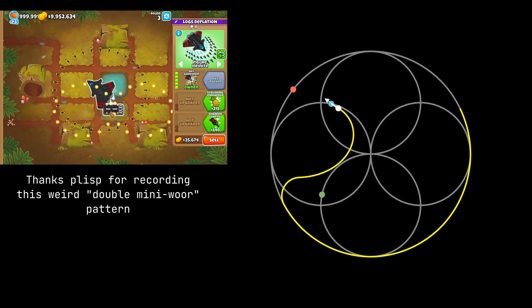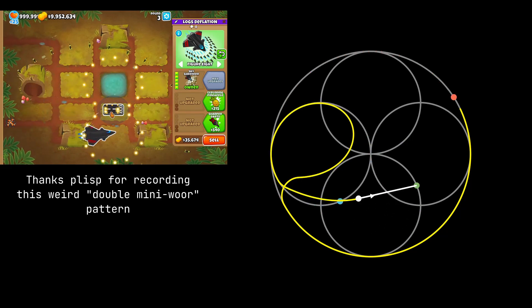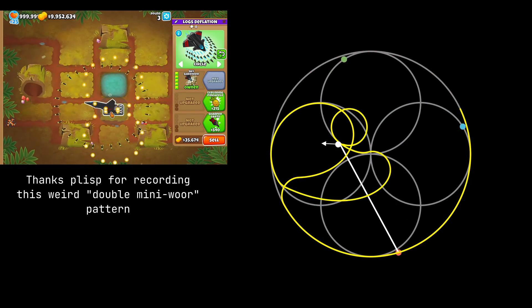We can also see how different loops and spins work when we consider the 3 paths and their target points.